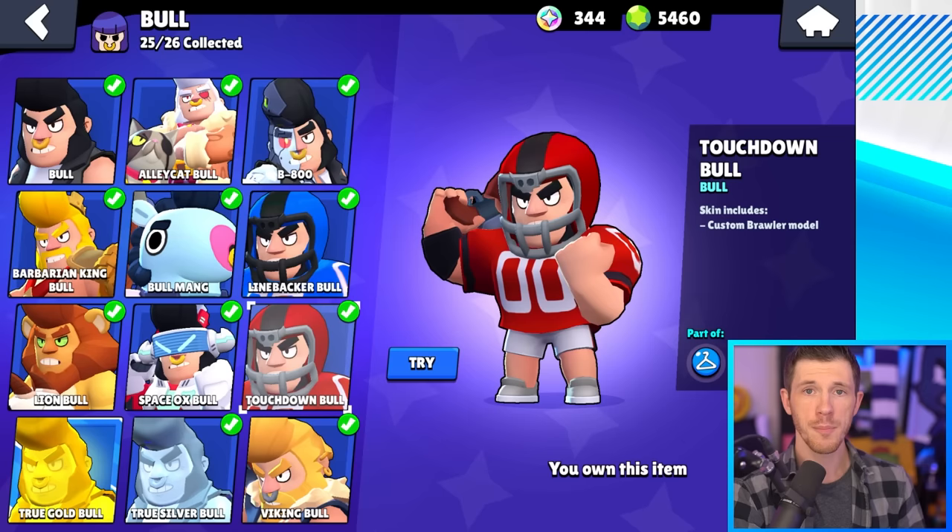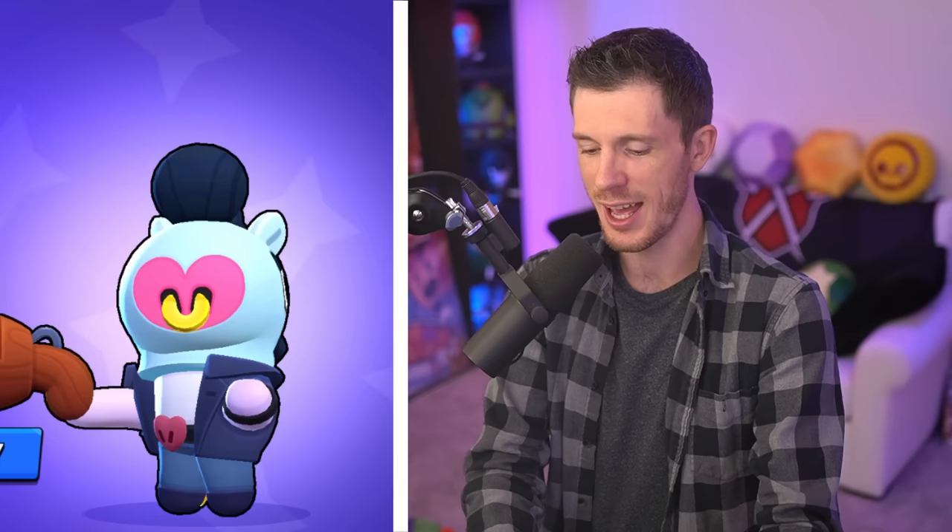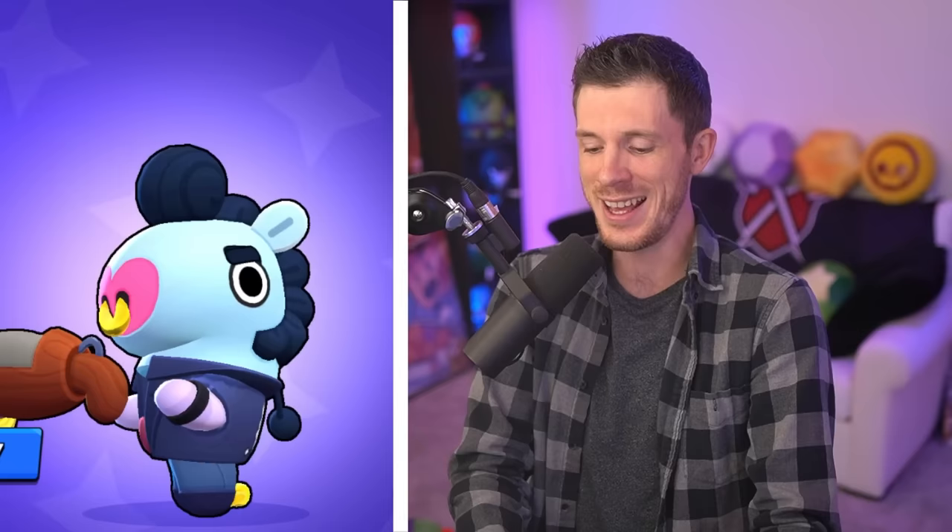Touchdown Bull sucks. By the way, I'm not including any true gold or true silver skins in this video. And Bull Ming is definitely my favorite skin for Bull. He's so short and he's got all of Bull's personality. Makes no sense — it's hilarious.